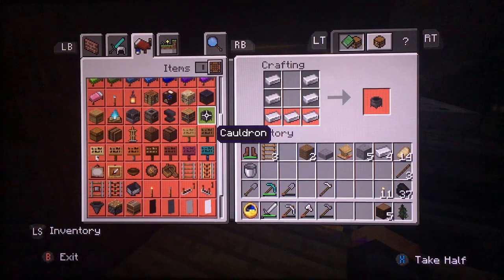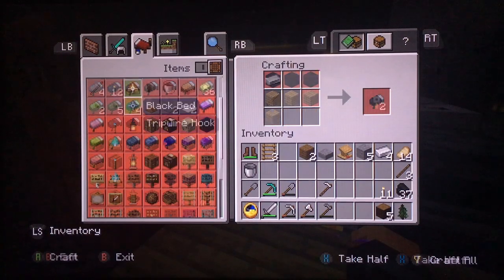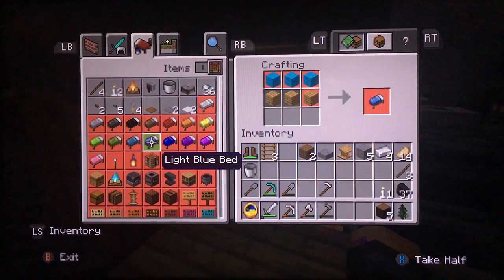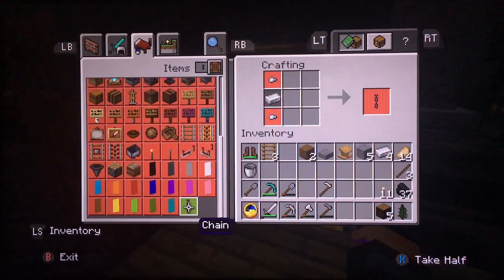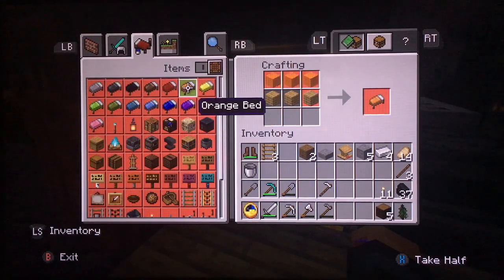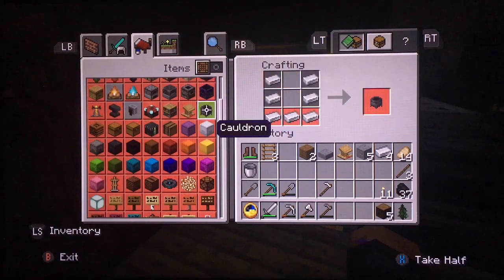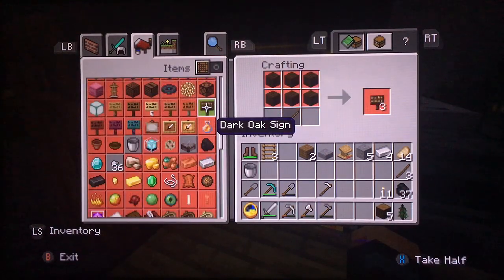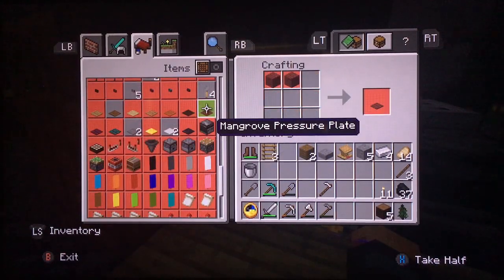The cauldron is going to go on the other branch. There was something else I can make. No, that's not what I wanted — I just wanted to see what else I can make up there. Alright, so we have the stonecutter.